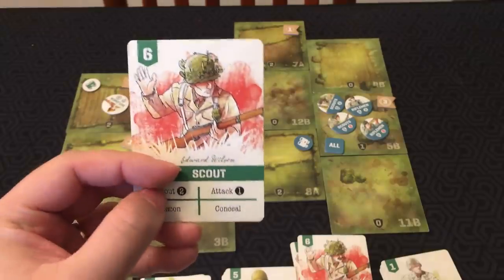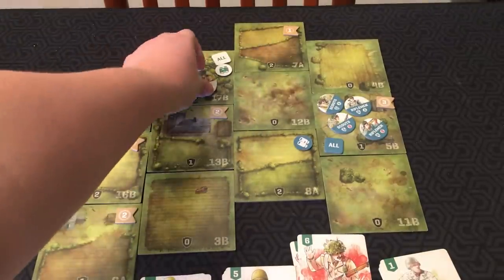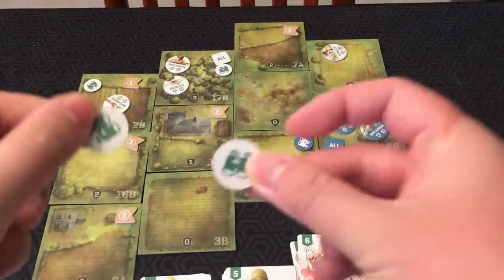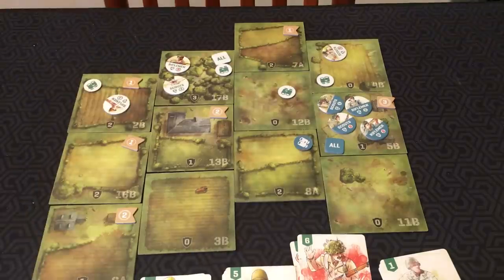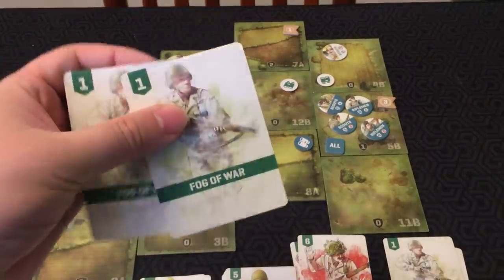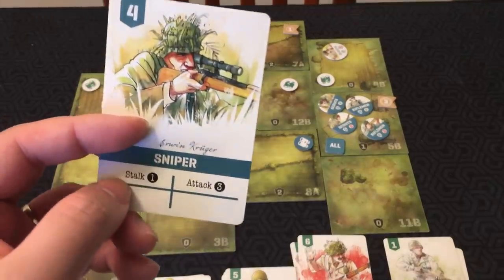Scouts let you do a scout action — in this case, you could move two spaces. Each space the scout goes into, he puts a scout token on, which lets your other troops progress through those spaces. However, for each of those tokens you put on the board, you have to put fog of war cards into your deck, which just clog it up — they don't do anything. The later sniper cards you receive in later missions have a stalk action, which lets you move your combat counter up to that many tiles, but the tiles you move onto don't have to be scouted in advance.